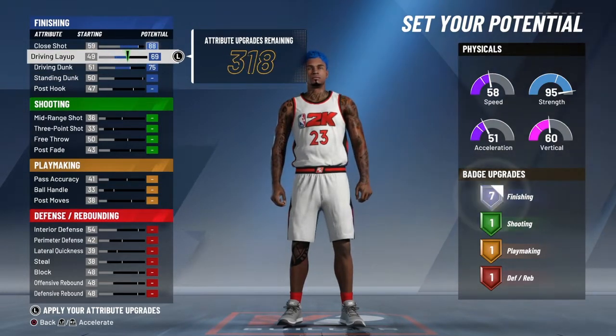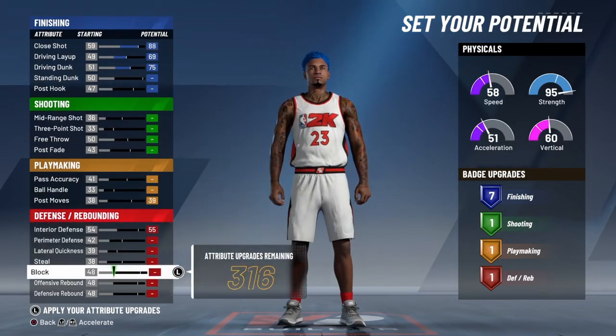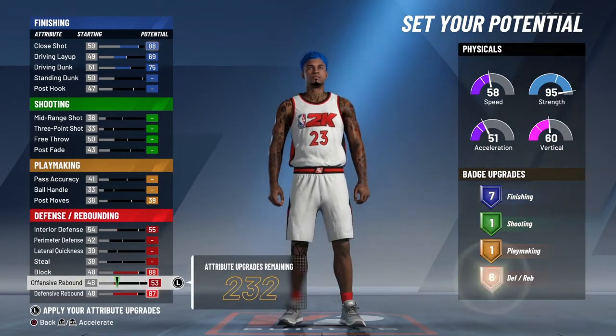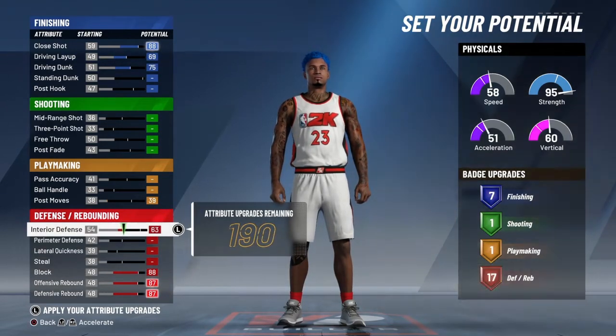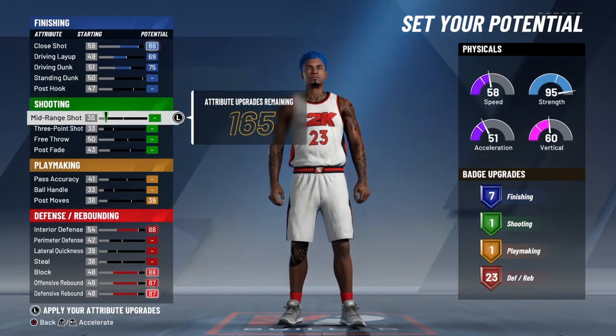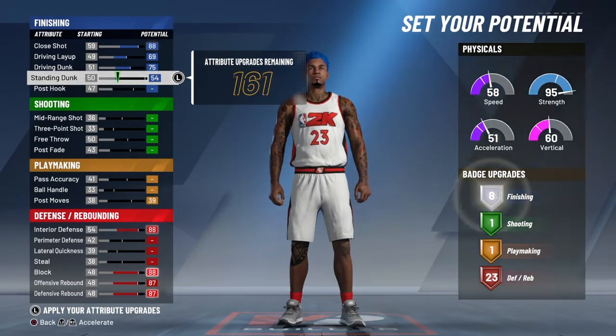Now we're going to make two ways to build this. You see me messing with the finishing a little bit, but we're going to go over to the defensive end so we can make sure we have some good badges to work with. We got a Hall of Fame defense on this type of build. With these builds, there's no shooting at all, so don't even try to shoot.